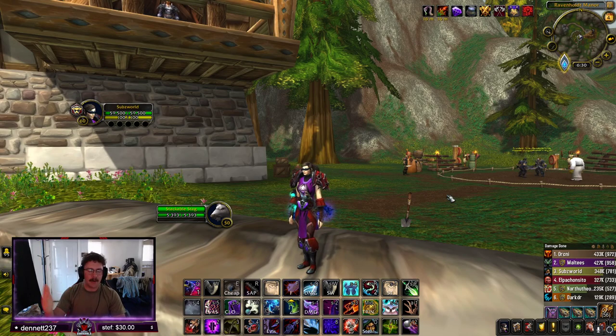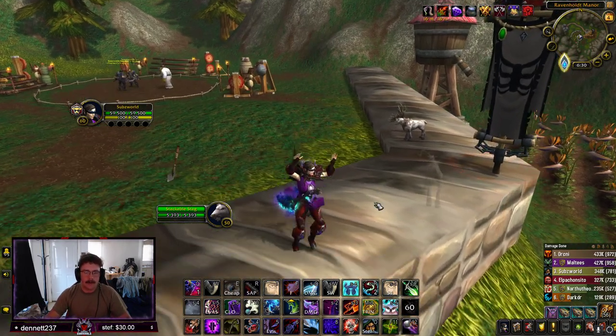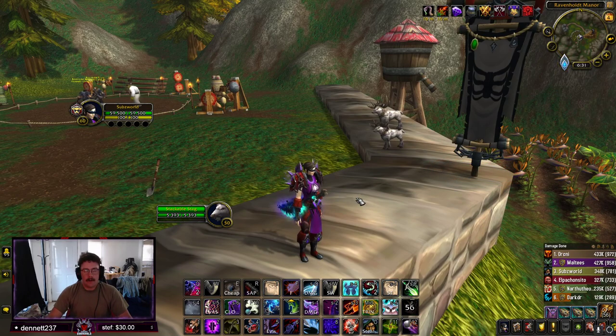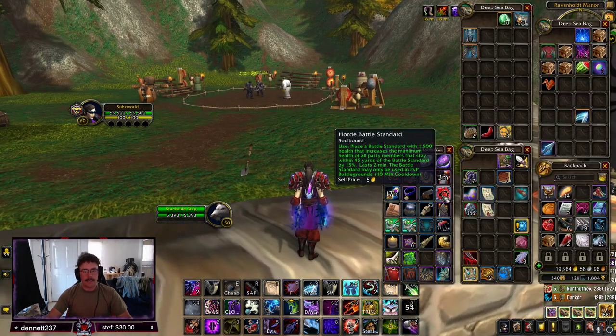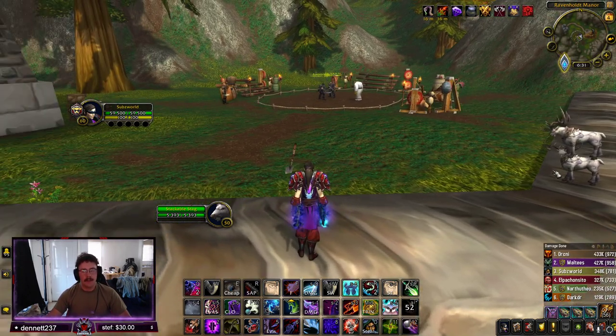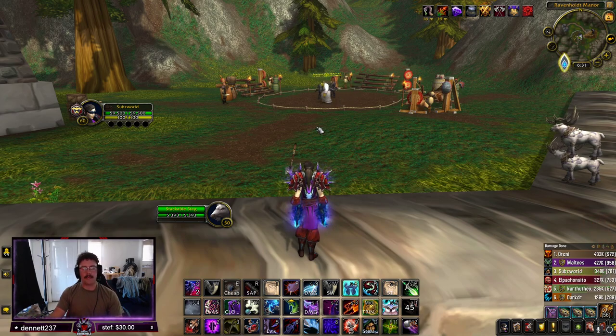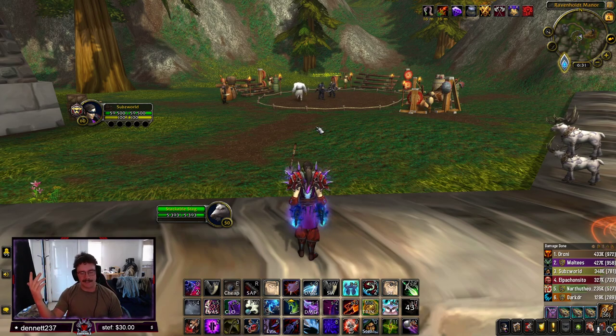The benefits outweigh the losses — I can set down a stag right now and use it. Do know that setting down your stag can telegraph your presence — the enemy can tell, 'oh, a stag is here, I'm about to get opened on,' and they might run away. That's something to keep in mind.